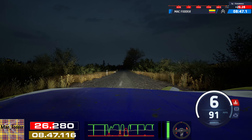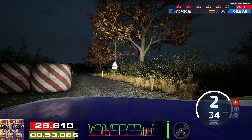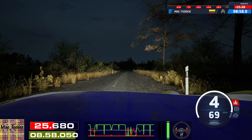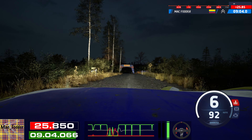Right entry, chicane. 200. Slight right, 60. Caution, crest. 100, turn, 1 right, around side, and 6 left.